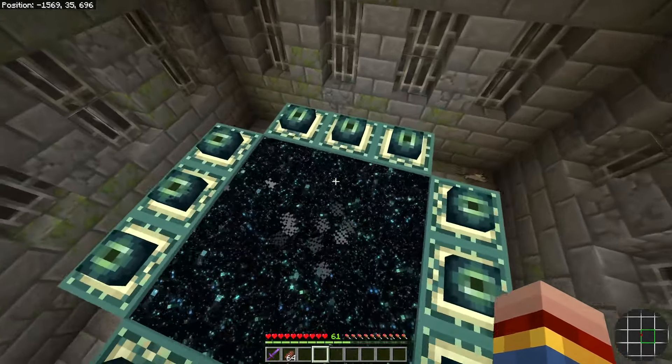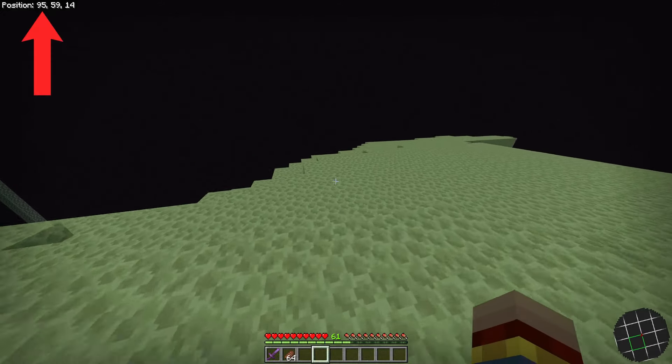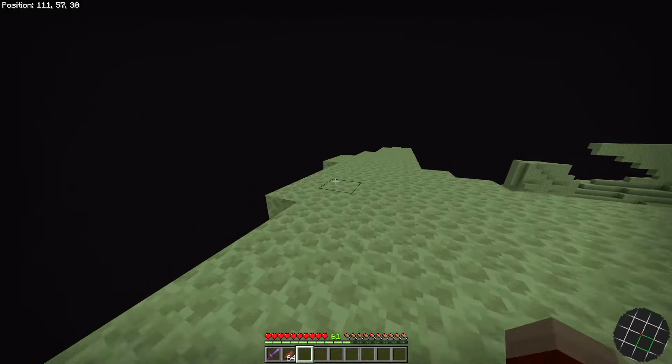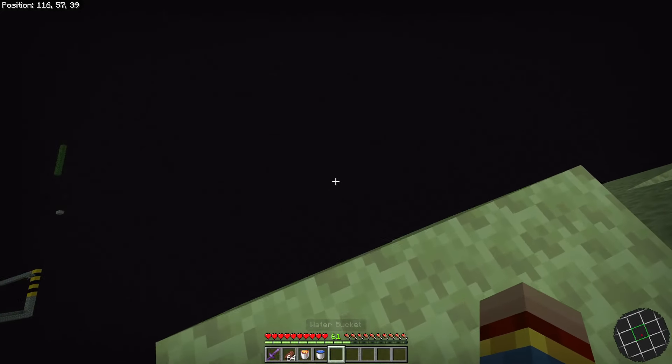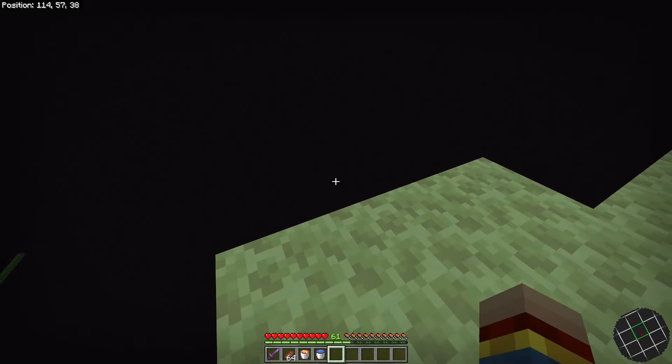Then you can go into the End. Here, what you want to do is go in the positive X direction, as you can see by my coordinates. You want to go right to the edge of the end island, and we need to get down to about Y2 — right at the bottom of the dimension.